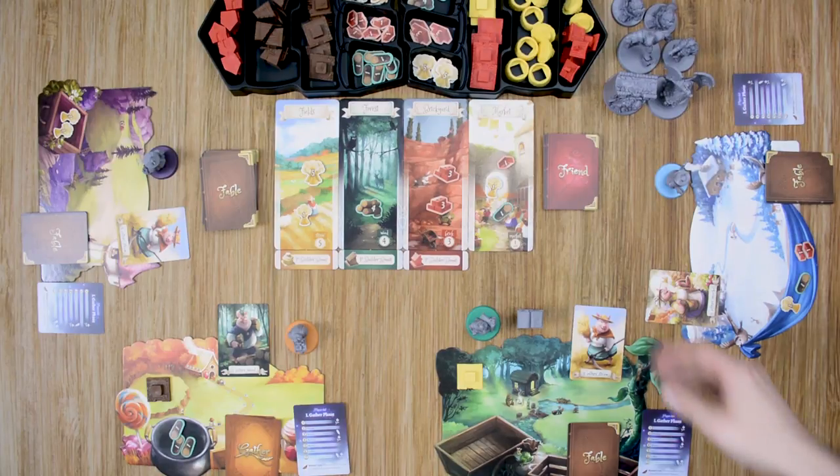A couple other important things to cover. First, the friend cards: each time you build a wall section, you draw the top friend card, reveal it, and decide whether to keep it or give it to another player — that player cannot refuse it. Each player can only have one friend at a time, so when you get a friend, you must discard your previous one and keep the new one. Some friends grant a special action, and each special action can only be used once per turn during the build phase. It is sometimes possible to use one friend's special action and then acquire a new friend and use that new friend's special action during the same turn.